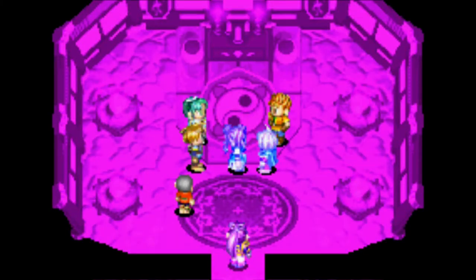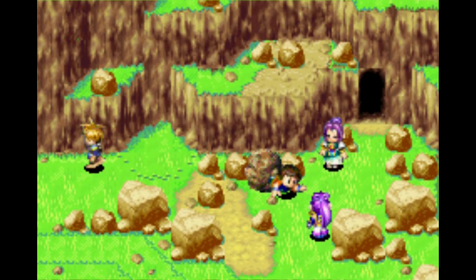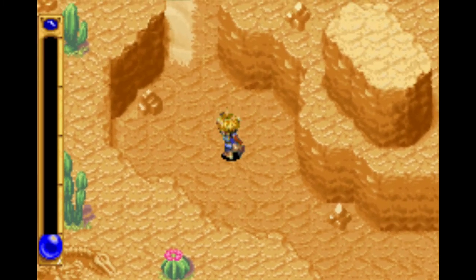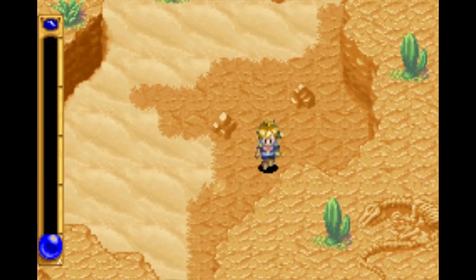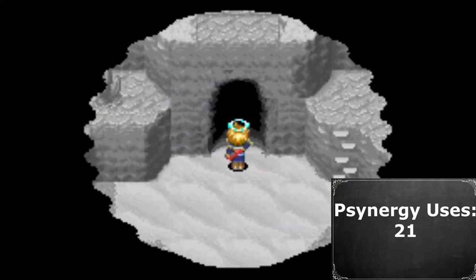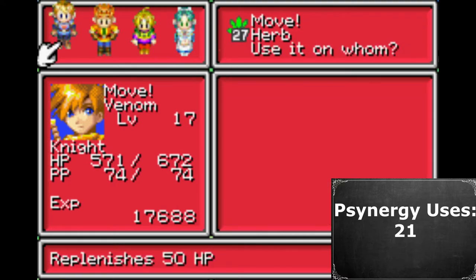We now go to Wama Temple, where we learn Reveal from Hama, and leave Hsu trapped under a boulder. Next up is the Lamakan Desert, where you normally use Reveal to cool yourself off using a Hidden Oasis, but that's not required, so I bought 120 herbs and healed constantly. Reveal was still required three times: once to get to the boss screen, once to reveal the boss, and once to move beyond the boss. Part 1 ends here in Kalay, where our total sits at 21 psynergy uses.